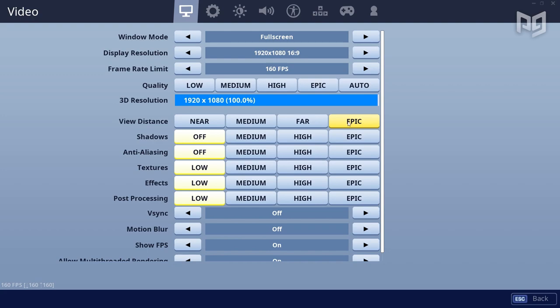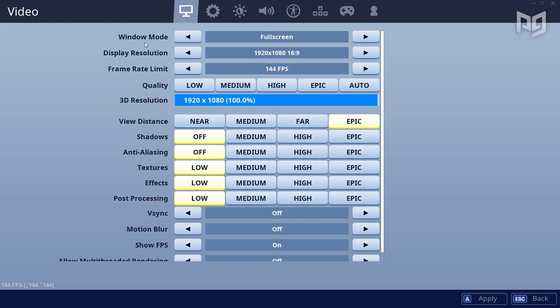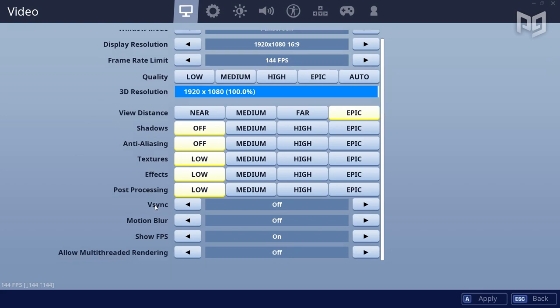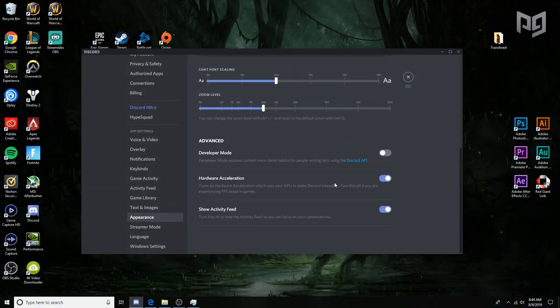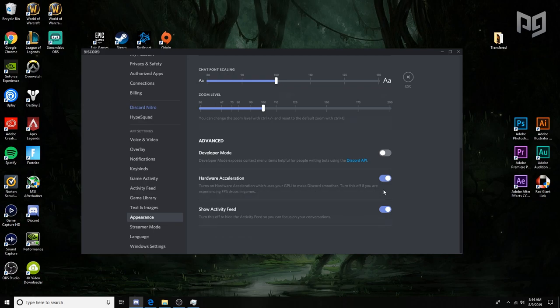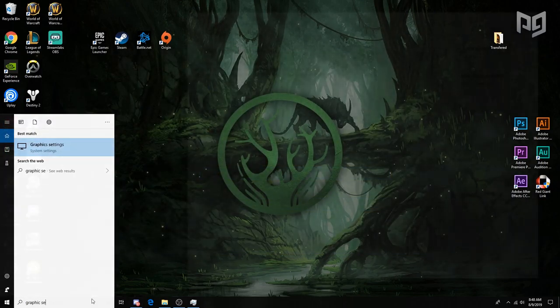For your in-game settings, turn everything to low except View Distance, which lets you see enemies from farther away. Like mobile, you want to cap your FPS at whatever refresh rate your monitor is running at. Turn on Allow Multi-Threaded Rendering — depending on your CPU your performance will vary, so try it both on and off. If you use Discord, go into Appearance settings and turn off Hardware Acceleration, and also turn off your overlay, as that helps quite a bit too.